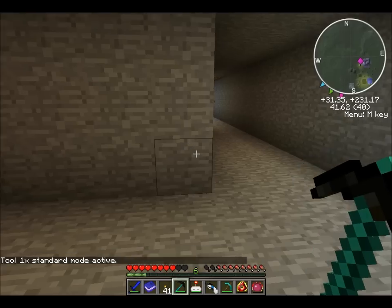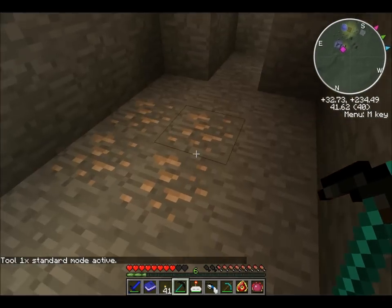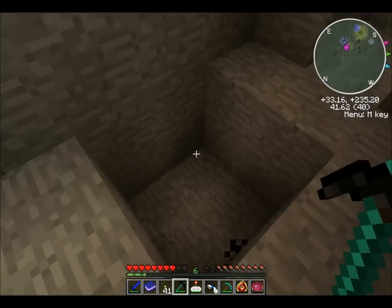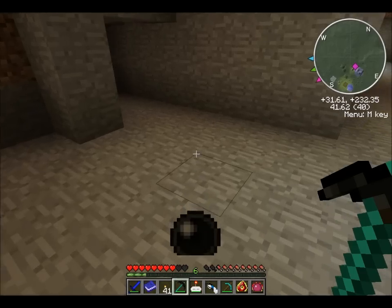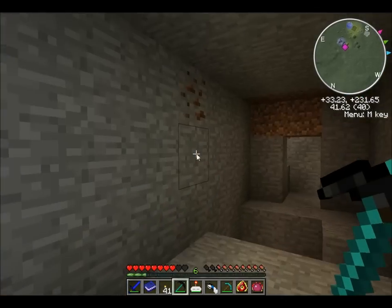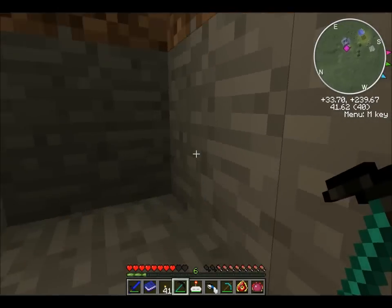It doesn't go through dirt unfortunately, because it's a pickaxe. If we hit Y again we get standard mode. But the cool thing is — if I right-click it when it's fully charged, that all goes away and gets dropped on me in a nice little ball. See right there — iron ore. I'm going to make one of those too eventually, but for now I'll leave it this way.